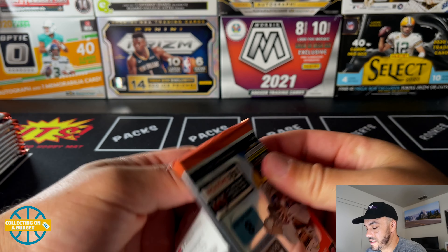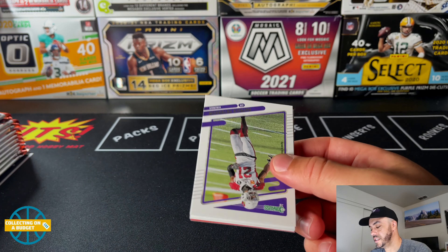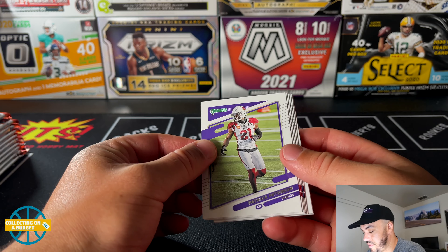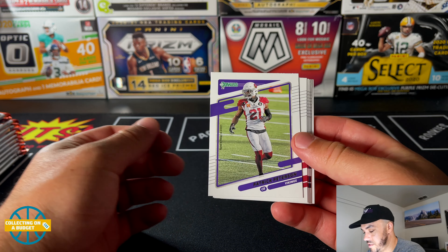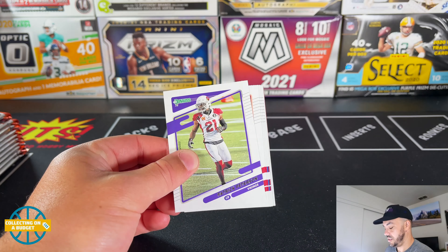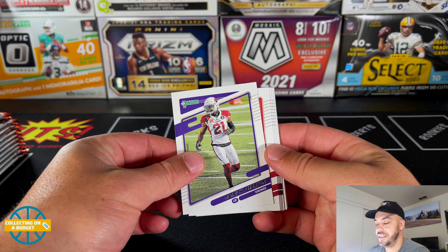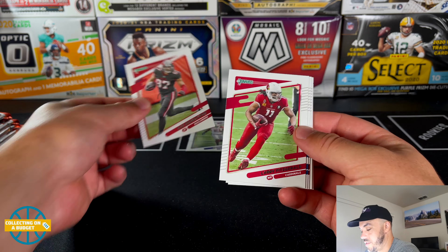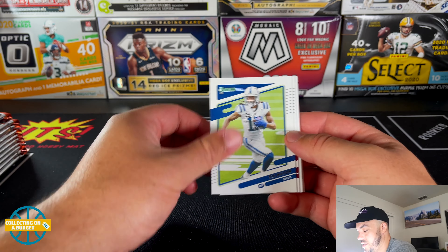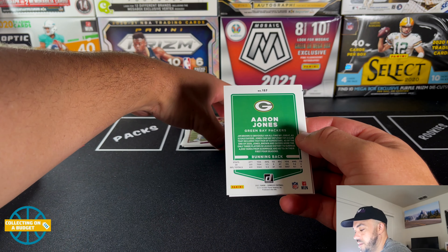Let's see if we can get some top rookie QBs in their pro unis. Starting things off with Patrick Peterson — I'm assuming he's Vikings now, that looks a little strange. Adjusting the lights — much better. We've got Gronk, Gerald Evering... Antonio Gibson, so these are going to be base cards.